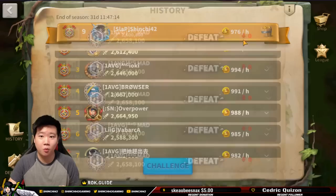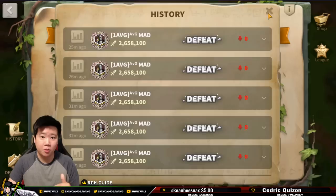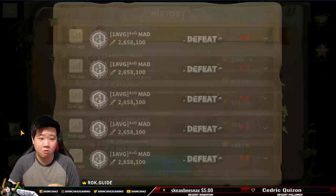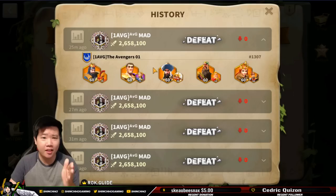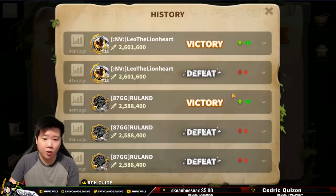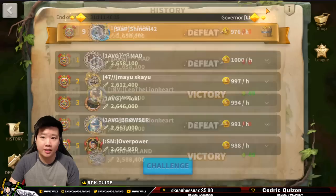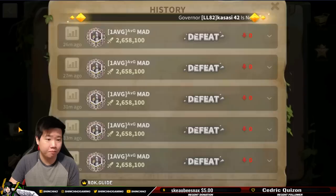I even tried to defeat the number one, but I just couldn't do it. I believe the number one, Mad Phantom, is a much bigger whale than me with much better equipment across his marches. I also had difficulty in the beginning with Ruland. I finally made the breakthrough and defeated him. And then when I defeated Lionheart, that's what really got me to rank nine.